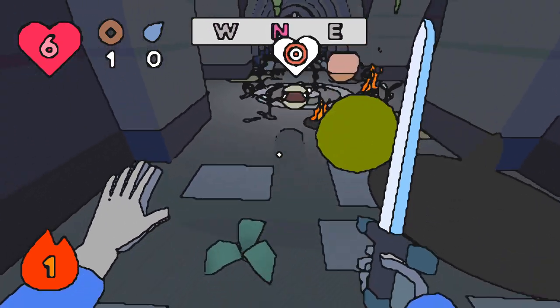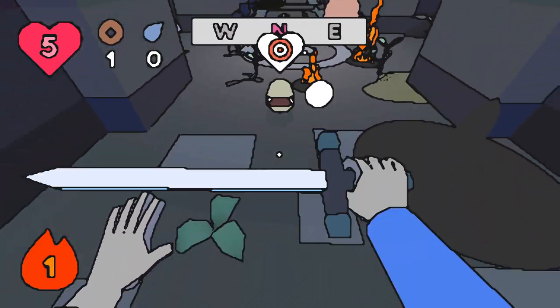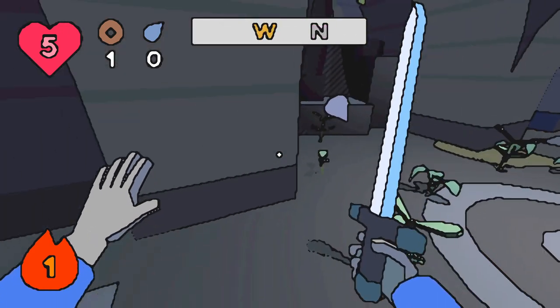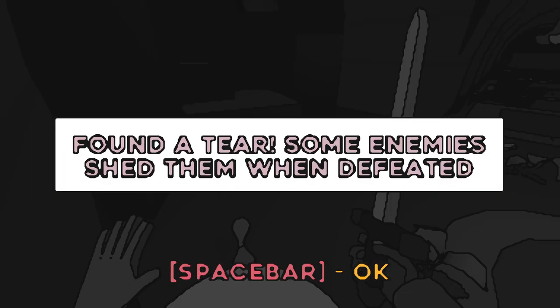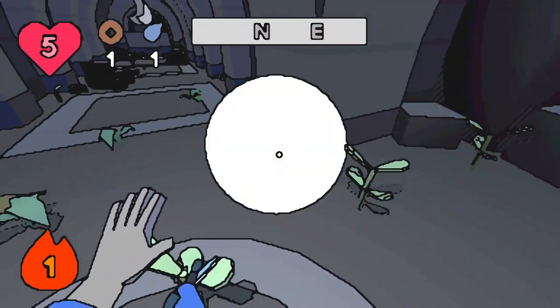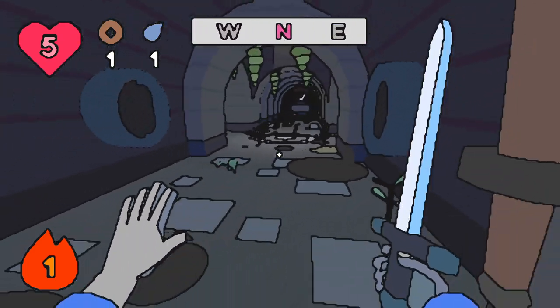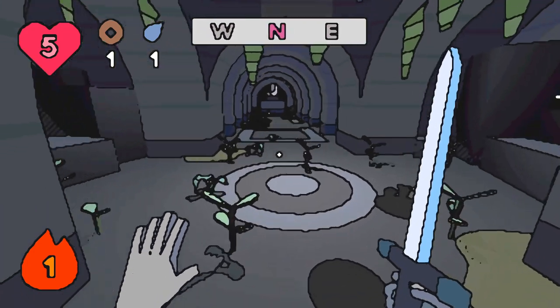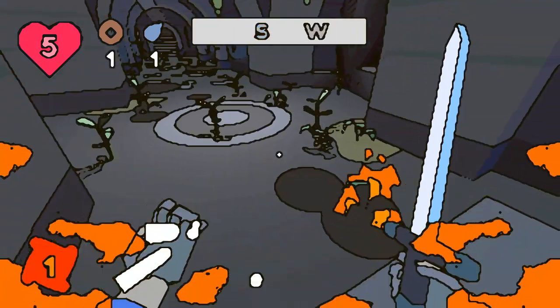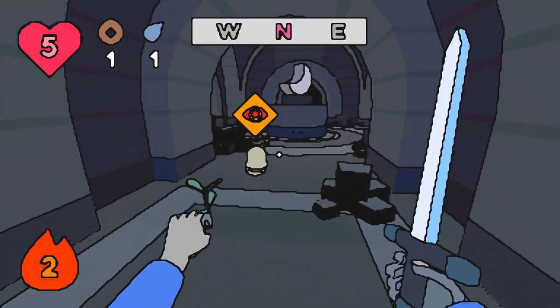So yeah, we can't attack while moving backwards very much. Found a tear — some enemies shed them when defeated, of course. But yeah, we can't really attack while walking backwards. I've made a mistake. I have made a mistake.